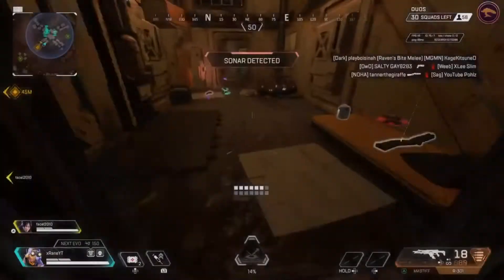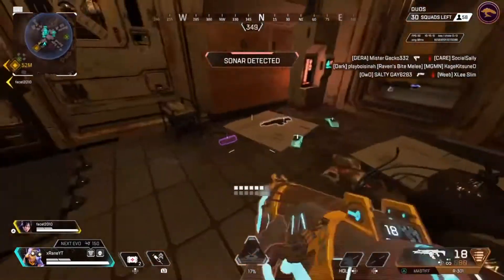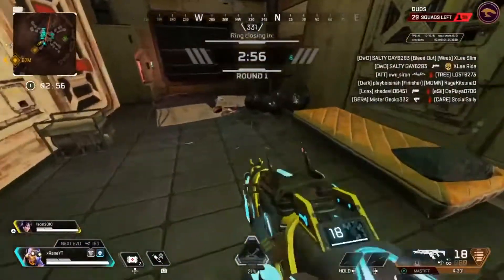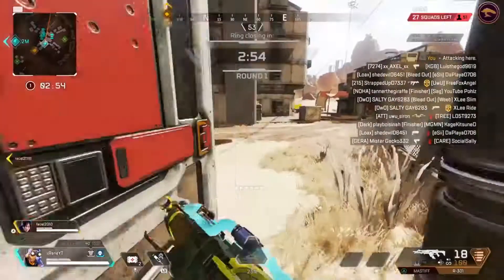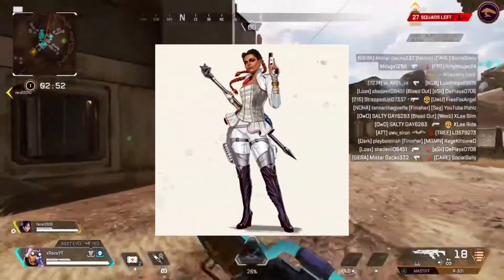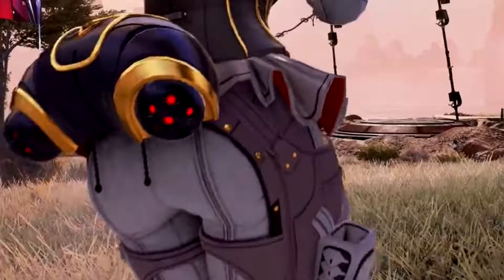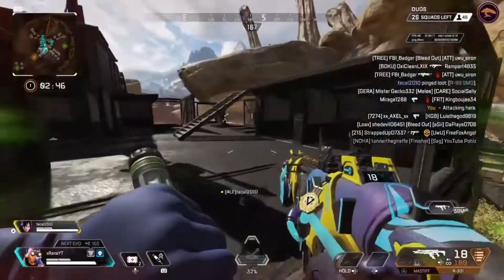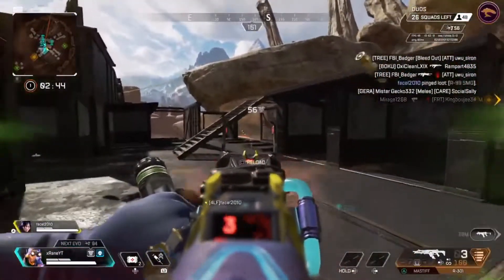Alright guys, it is finally time to take a good trip down memory lane when the maps used to look so beautiful and Respawn didn't decide to update the maps every single time by destroying it. I'm looking at you Loba for blowing up Skulltown. I don't care if you have a dump truck, we do not forgive you for that. The OG maps for both Kings Canyon and World's Edge are playable right now during this event.